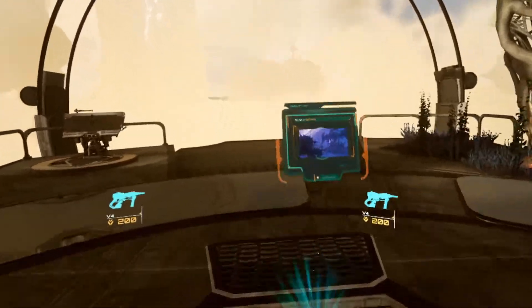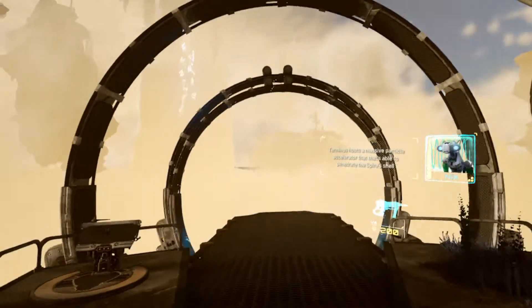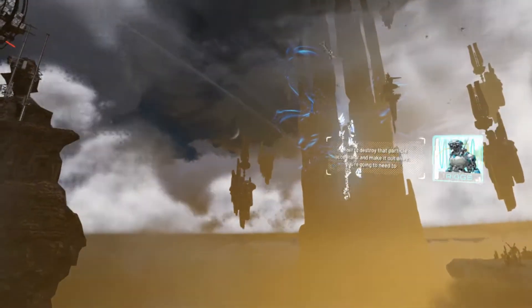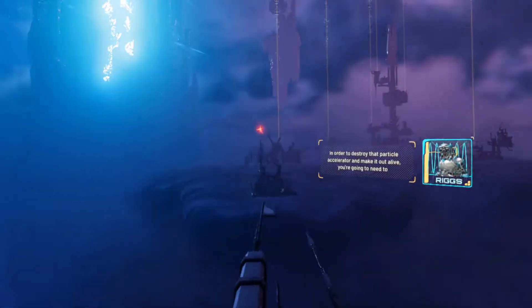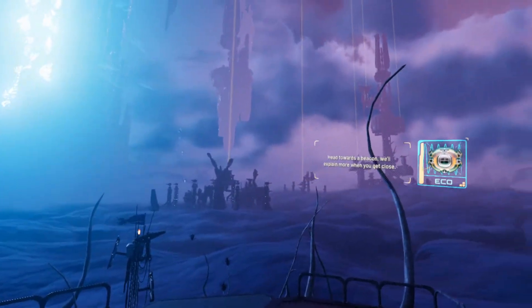Now time to head to Terminus. Terminus hosts a massive particle accelerator that's able to penetrate the spire shell and carve out pieces. This is slowly killing it. We have to do something. In order to destroy that particle accelerator and make it out alive, we're going to need to find and destroy every Tempest reactor in the stratum. Head towards the beacon — we'll explain more when you get close.